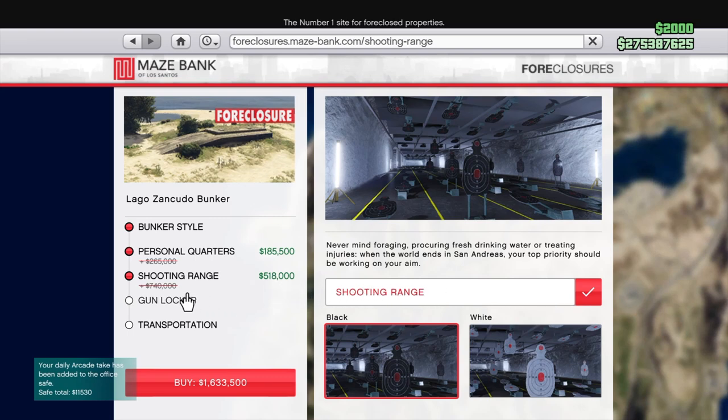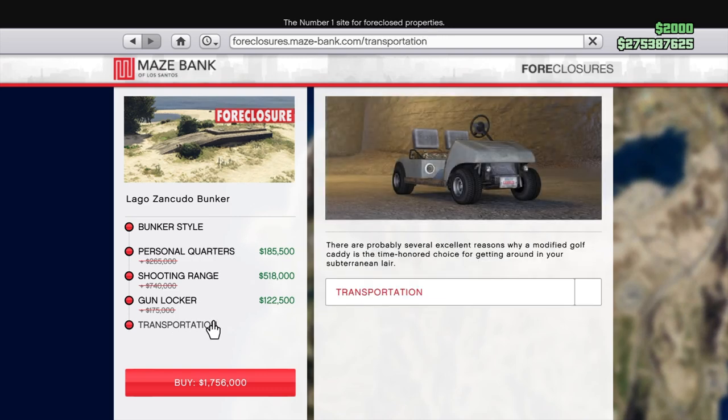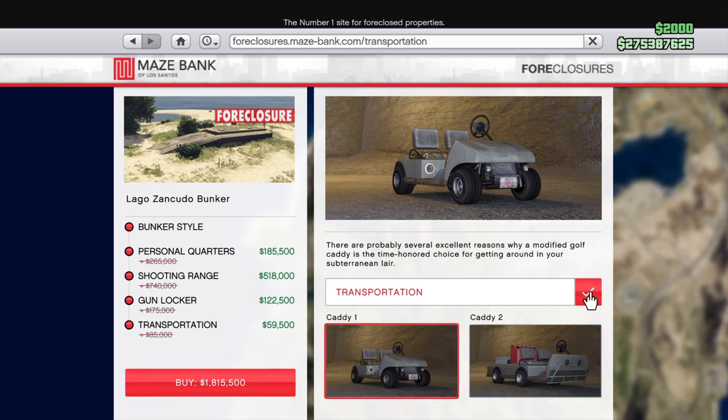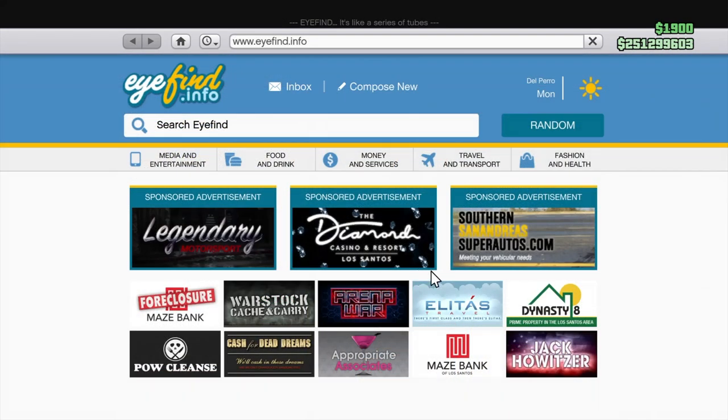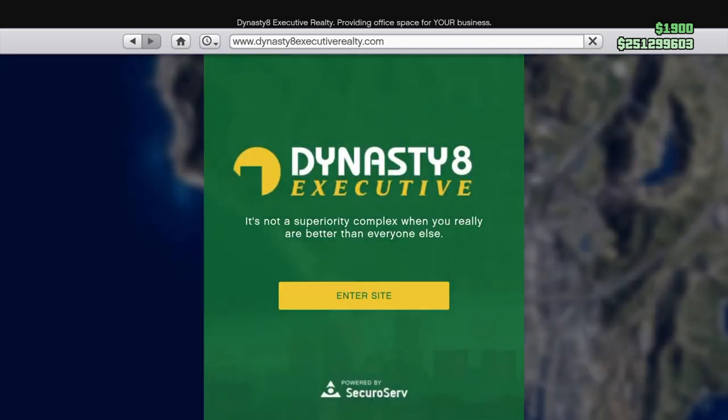I realize this is a long video, and I hope you'll stick around to watch the whole thing because there's lots of good information in here. But if you need to skip ahead, there are shortcuts in the video description below so you can jump right to the information about the property you're considering trading. We'll get started with CEO-related businesses and properties, beginning with the executive office.